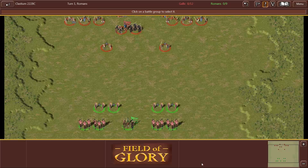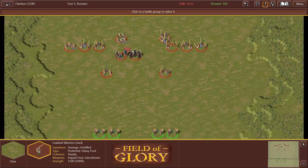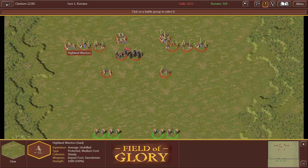Every time you play one of these scenarios, you'll have your set armies. Here's Marcellus down here and here's Bertomartus' army up here. Let's go over the troops real quick. These are Highland Warriors. If you look in the bottom left, you'll see Highland Warriors, Gaul. Their experience is average — I believe it goes poor, average, superior, elite. They are undrilled, which has to do with how they move in combat.